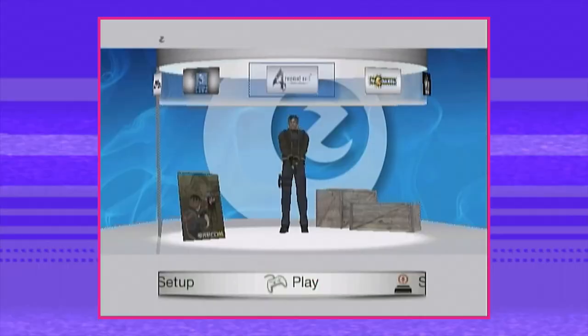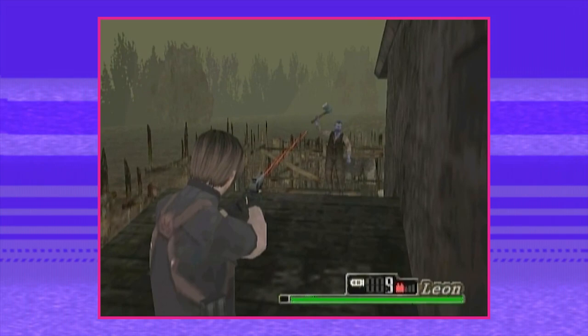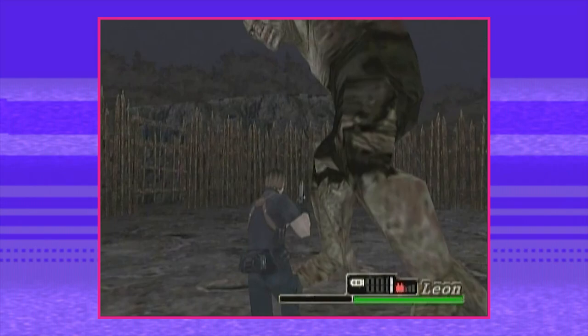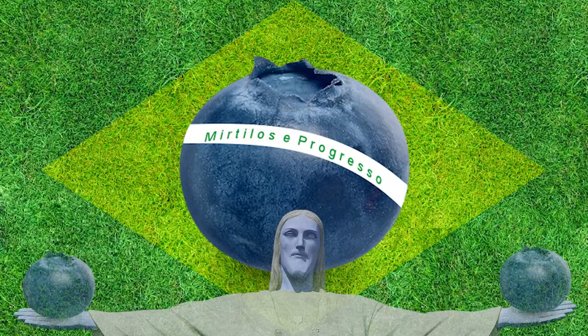Resident Evil 4 Zeebo Edition first graced this Earth in August 2009. One benefit of being a straight port of a 2008 flip phone game is it looks about as good as you'd expect a 2008 cell phone game would look blown up on a TV! Ugly is certainly one way to describe it, but it still has a charm I absolutely adore. It looks like a fan-made PS1 demake with an aesthetic that is genuinely unsettling at times. And everybody is blue — it's Capcom doing the bare minimum, a trend we will see throughout this video.